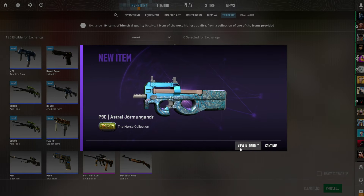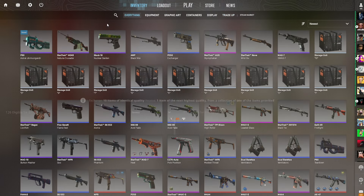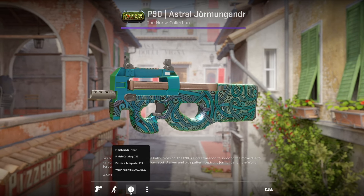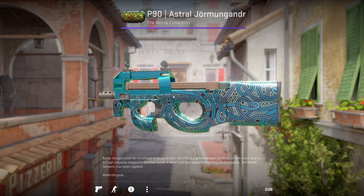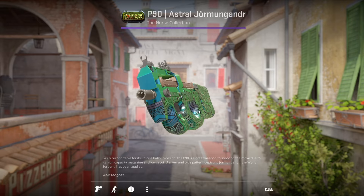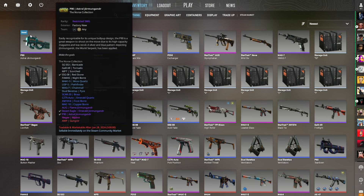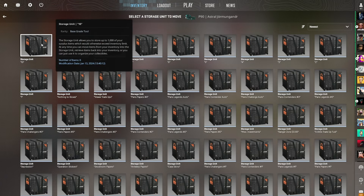Yes! Let's go! $2,000! That's rank 3! Please, please tell me I didn't mess up the floats. Yes! Let's go! That is the least good of the Norse outcomes, but I cannot complain. I have to move it to the storage unit.